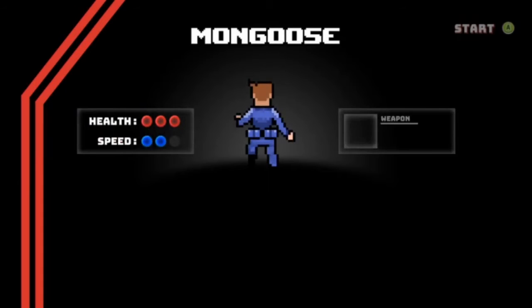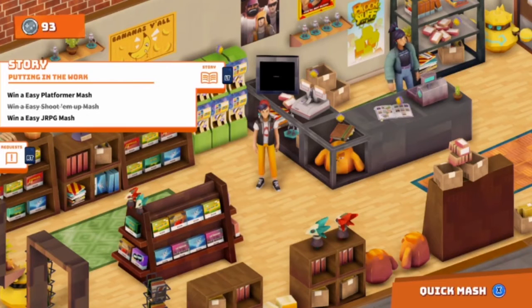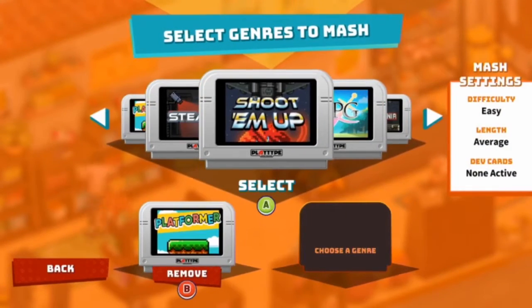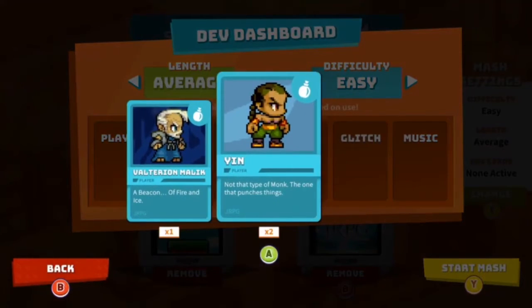Mongoose — two speed, three health, Vulcan cannon. Where am I firing this from? I'd like to think my gun is attached to my zipper. So now we've just turned into Dragon Ball. We need to do a platformer — and JRPG too. Can you do both? Let's give it a try. We can play as Yin or Valtarion and Malik.